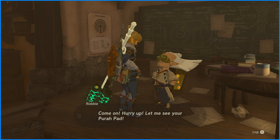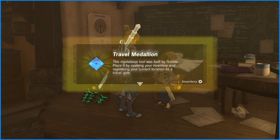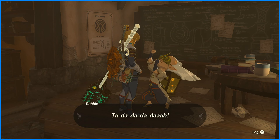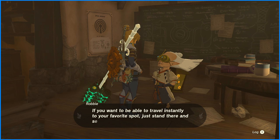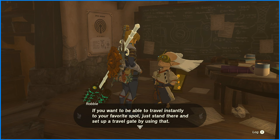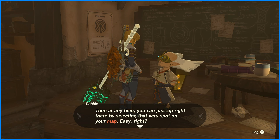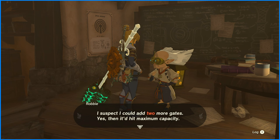Come on, hurry up. Let's see your Pura Pad. This mysterious tool was built by Robby. Place it by opening your inventory and registering it at your current location as a travel gate. I added that to your key items so you'll never lose the ability to use it. If you want to travel instantly to your favorite spot, just stand there and set up a travel gate. Then at any time, you can zip right there by selecting that spot on your map. I suspect I could add two more gates — then it'd hit maximum capacity.